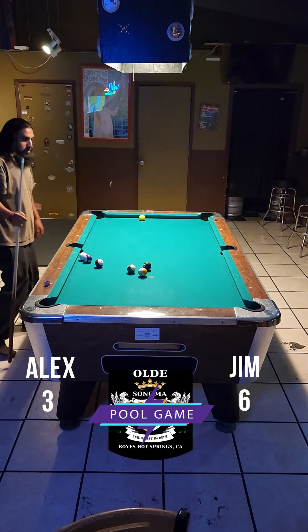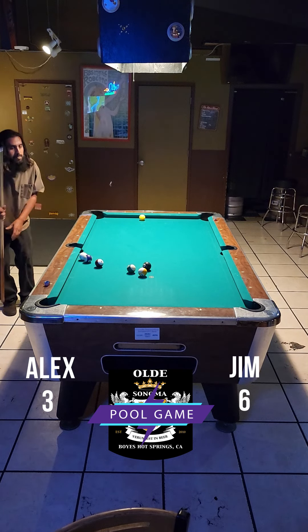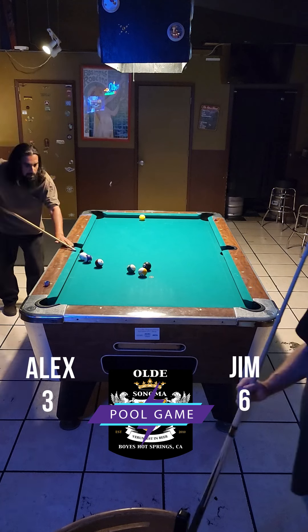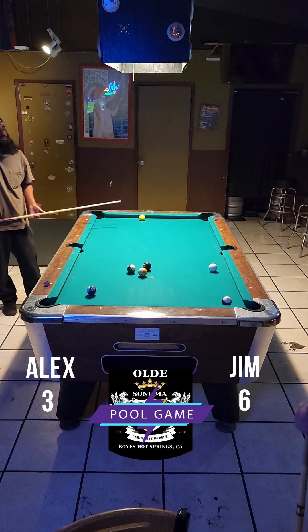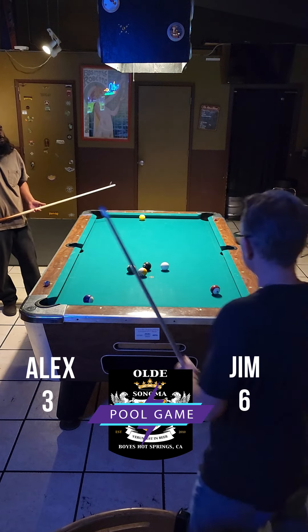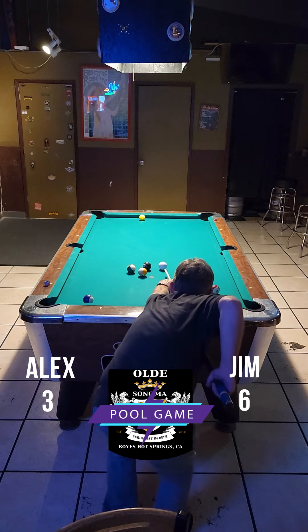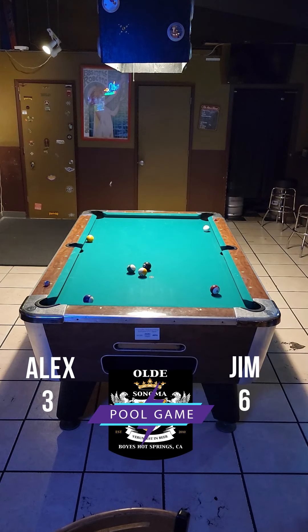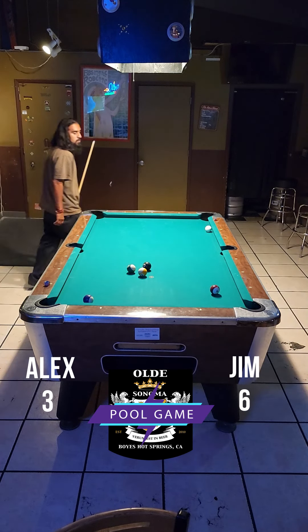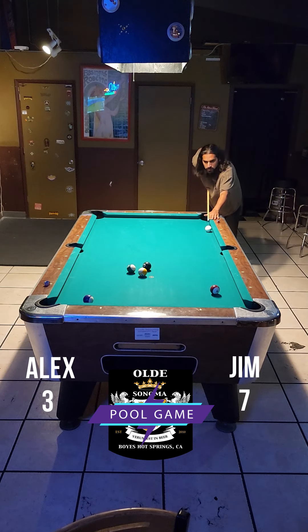He left Alex in a tight spot. He went for the combo — it didn't look like it could make it from here, not sure why he took that shot. He left Jim with an easy bank shot. You would think, but Jim misses and gives the table back to Alex. But the one ball does drop in a pocket, putting Jim on the 8 ball.